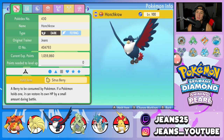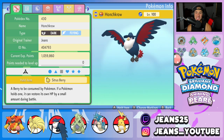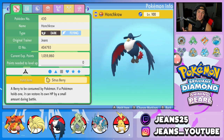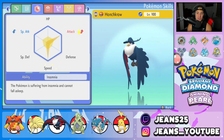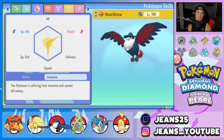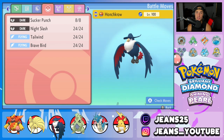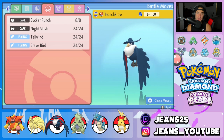Third Pokemon on today's team is one of my favorites from BDSP — Honchkrow, with a Sitrus Berry as his item. We brought Honchkrow for two reasons: big physical attacking damage, and Speed Control with Tailwind. Its ability is Insomnia so it cannot be put to sleep. Its moveset is Sucker Punch for first-turn priority, Night Slash and Brave Bird for heavy-hitting STAB damage, and Tailwind for Speed Control.